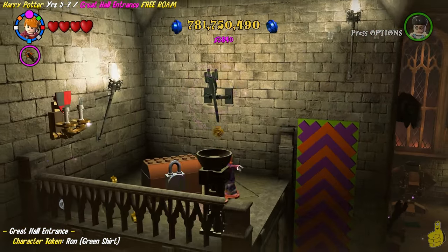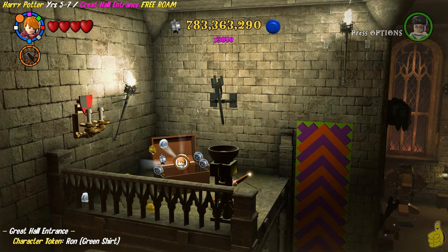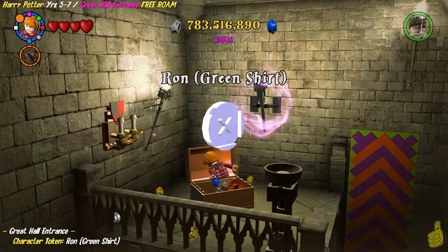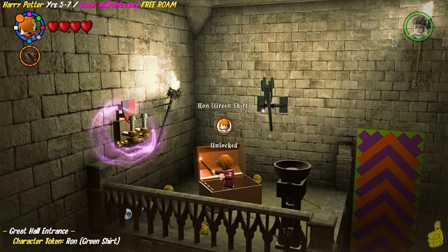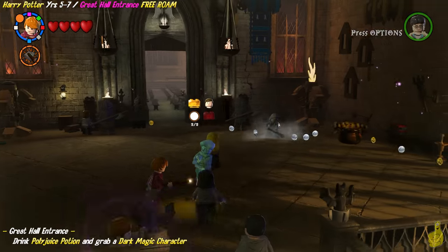Once we get up top, we're going to blast the silver lock off with Reducto and hit that chest one more time — thank you very much. We'll go ahead and collect Ron in his green shirt. That's actually one that I'm pretty sure we haven't used, at least I don't remember using him.